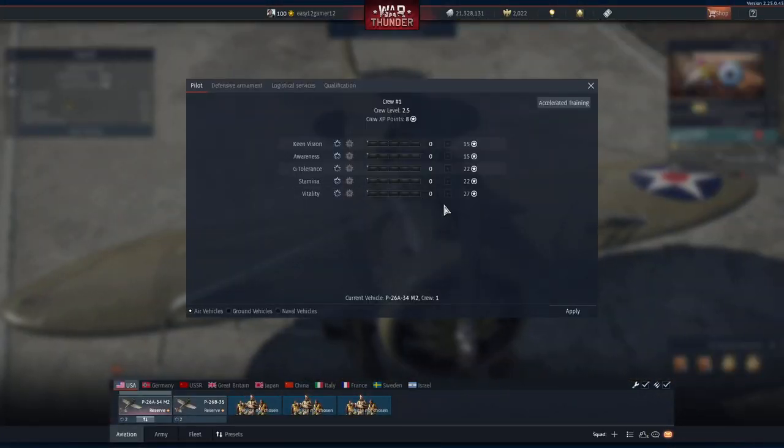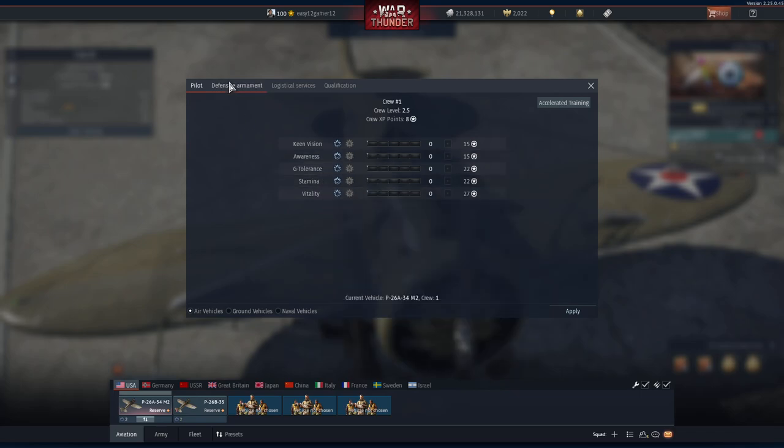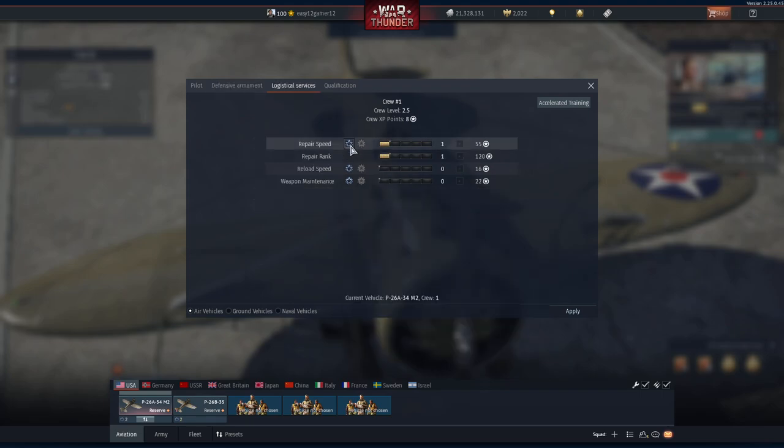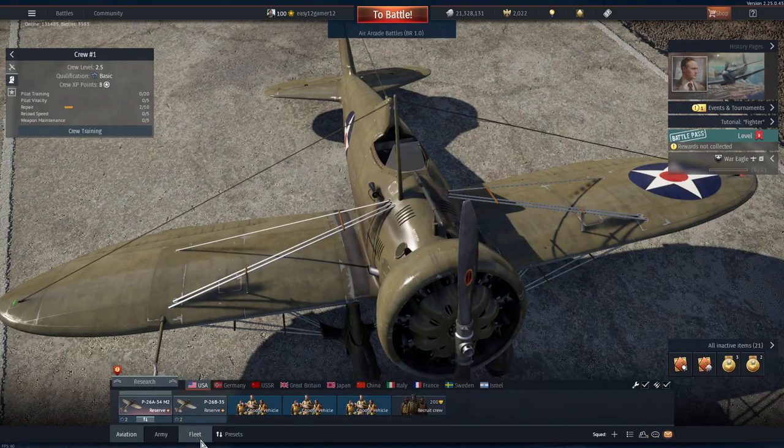For aviation crew skills there are fewer slots — keen vision, awareness, G-tolerance, and stamina. In my opinion G-tolerance and stamina are the most important things to invest heavily in for aviation. Fire accuracy I still think has little to do with you personally. Logistical services covers mid-flight repairs — if you get shot down you just spawn a new plane, so it doesn't have much real use. I'm not an expert at aviation so correct me if I'm wrong.